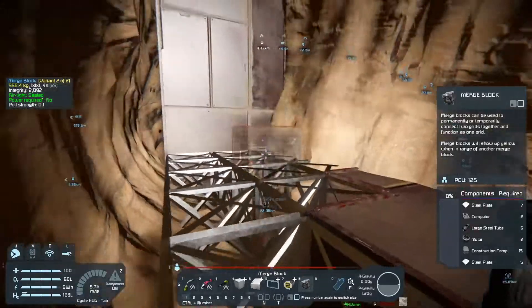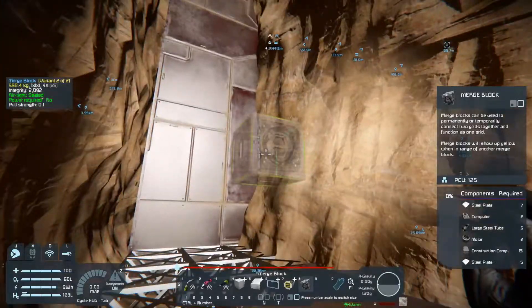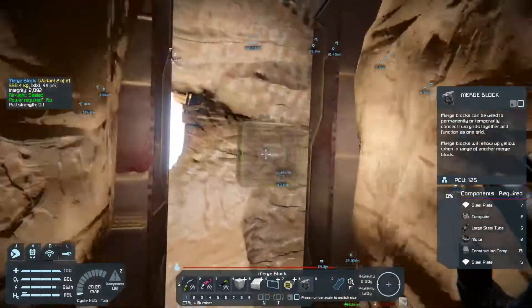So what I'm going to do is come in — G piston, I want a merge block. I think that's all we're going to need for now. I just realized we have a hole that we can't get out of, so let's go refill our hydrogen really fast.